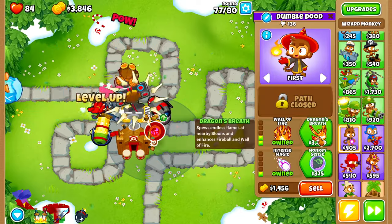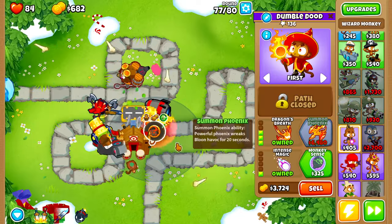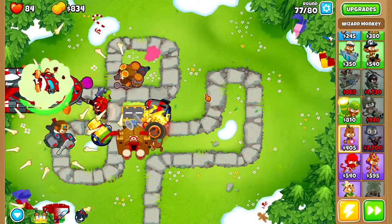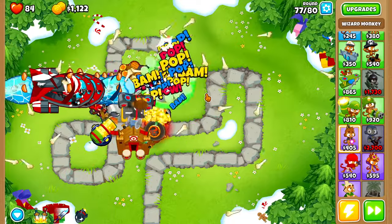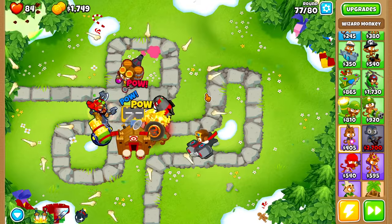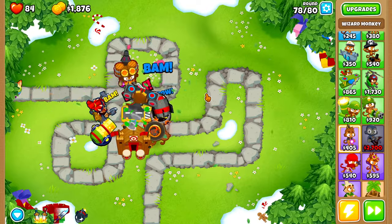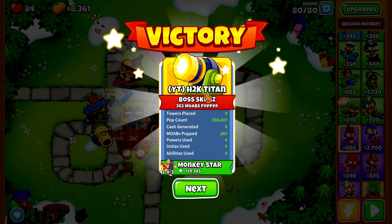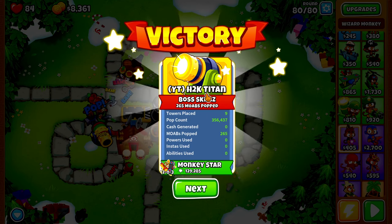We'll buy Intense Magic, then on round 76 Dragon's Breath. If your Wizard Monkey isn't within range of your village, you'll want to buy Monkey Sense. The more monkey knowledge you have, the easier the strategy will become, and you'll need quite a bit of it for expert maps. And there you have it — a super simple guide on how to beat pretty much every map on half cash mode. If you enjoyed, make sure you hit that like button and I'll see you in the next one.